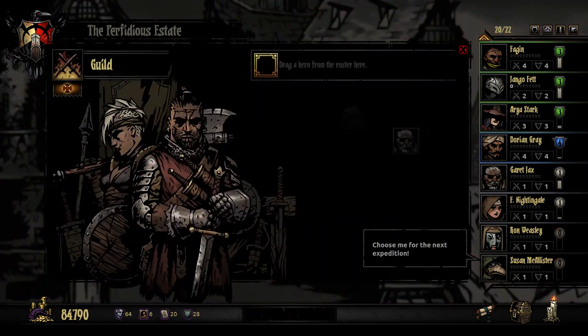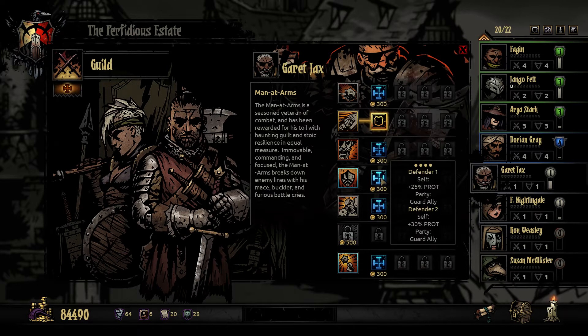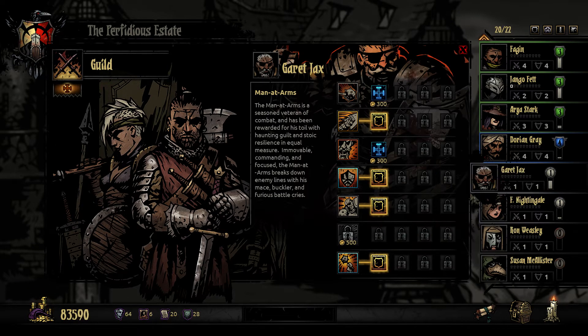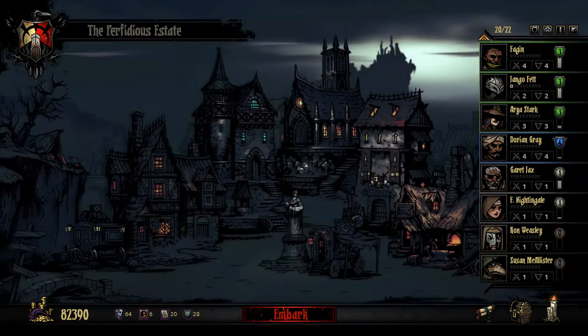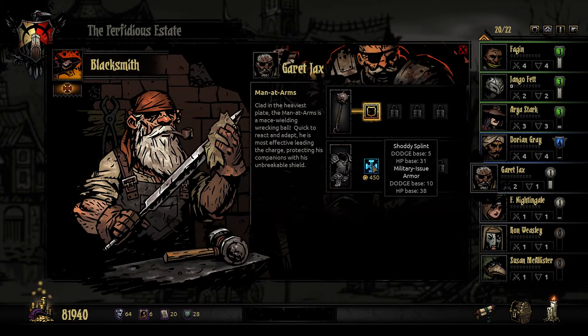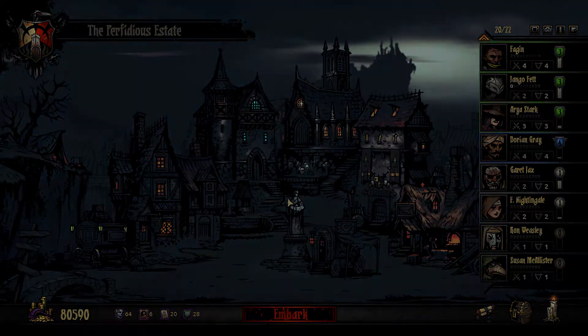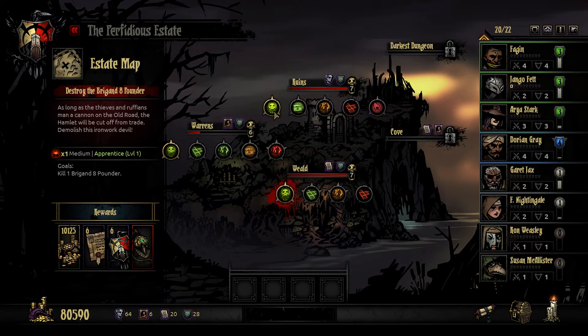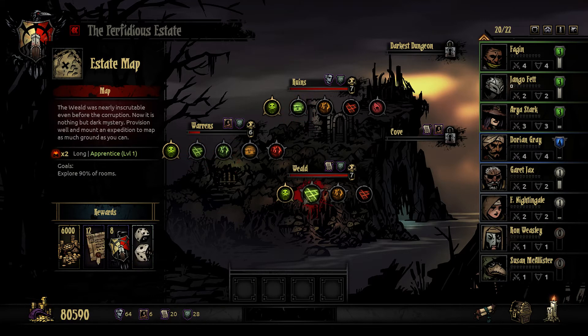We can't upgrade their gear yet. I want to take Garrett Jackson and Florence Nightingale in for upgrades. Rampart I quite like, Defender is the shit, Retribution is fantastic, and Bolster — I want both of those upgraded. Let's get Florence upgraded as well, focusing on her four key abilities. Then we're taking them to the Blacksmith to do their armor. These guys are going to be carrying this team and we need them in the best possible position to do that. Since these guys are rank zero, we're going to try to do either a medium or a long green mission just to get them ranked up.